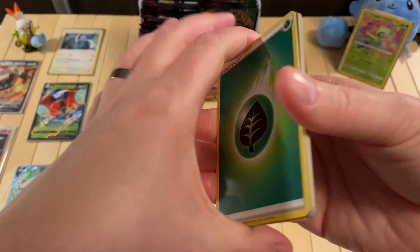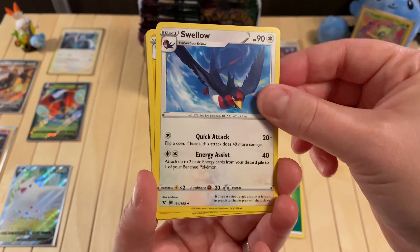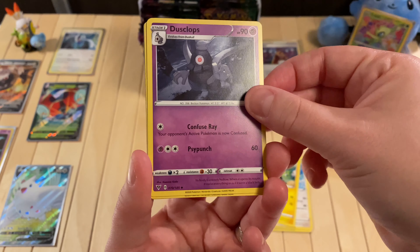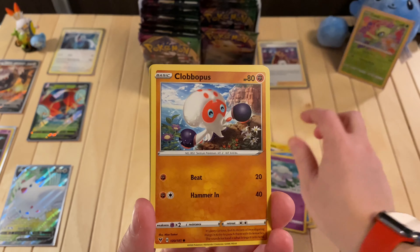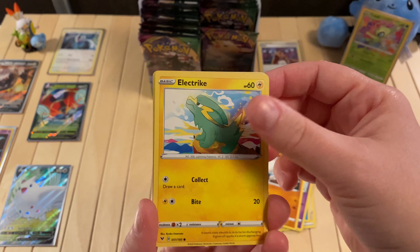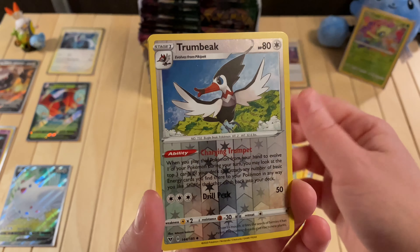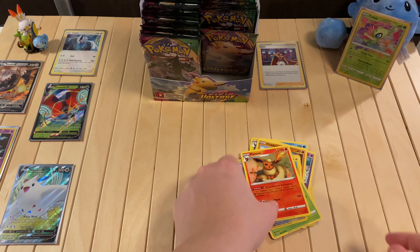All right. I saw this one was a green coat. Grass Energy, Swellow, Substriker, Dusclops, Wilma, Cottonee, Clobbopus, Electrike, Exeggcute. First Holo Trombique. And it's a Flareon.